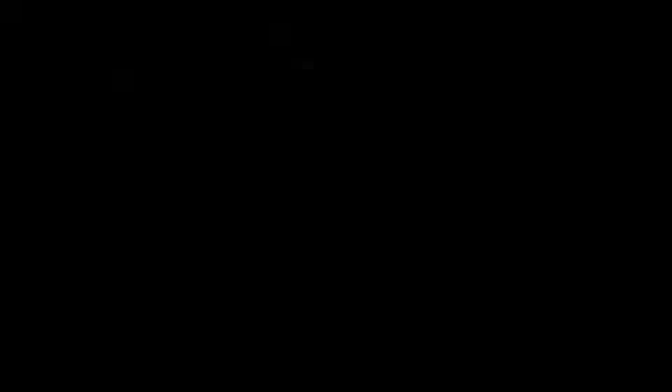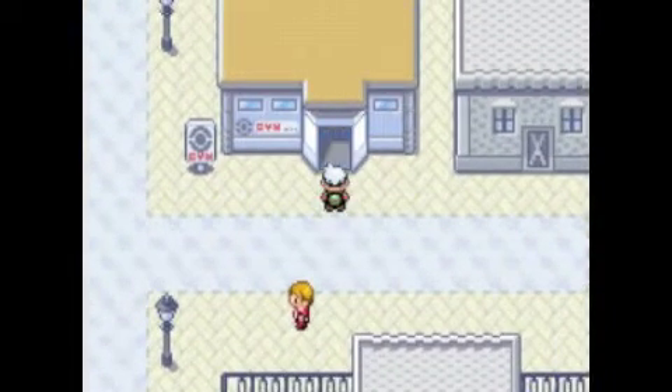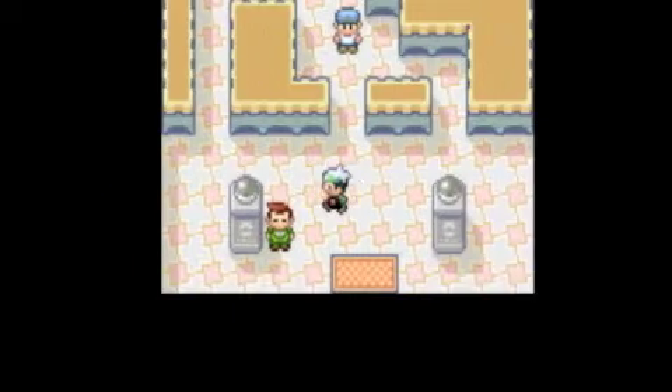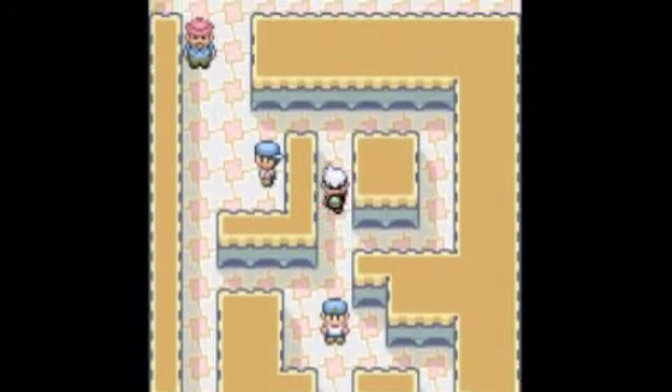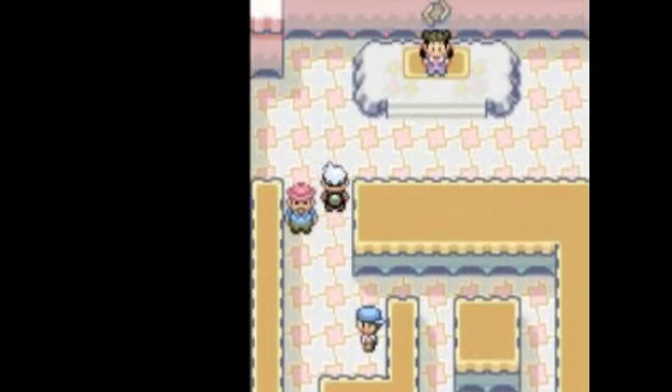Now that we're done with all that training we can go to the gym. The way to avoid all these trainers is to go here and here - and we're done.